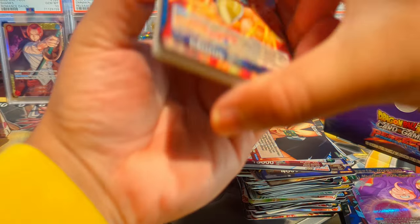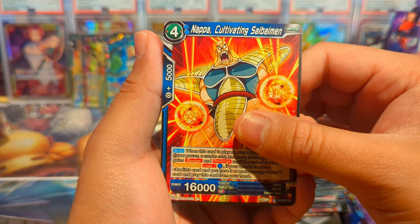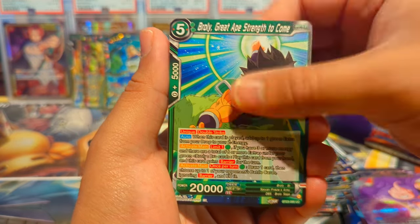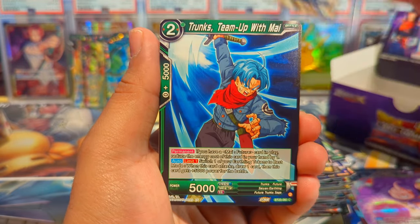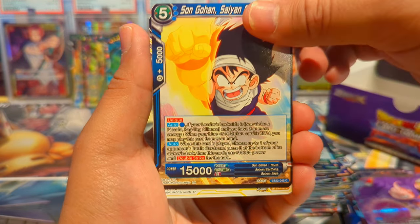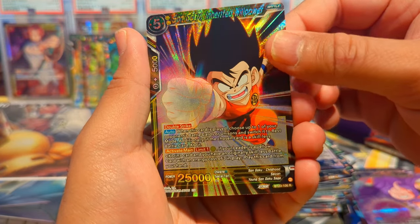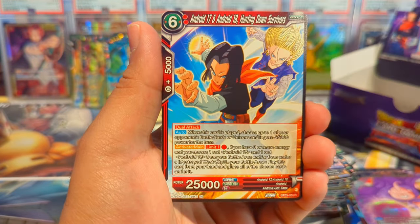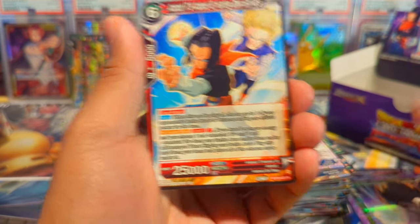Now let's end it with last pack magic — let's get a Secret Rare and make this the best box ever. We have Nappa, 18, Broly, 20, Kefla, Nappa, Trunks, Gohan, Secret Weapon, Sun Goku Inherited Willpower, and 17 and 18 Hunting Down Survivors as our last rare.